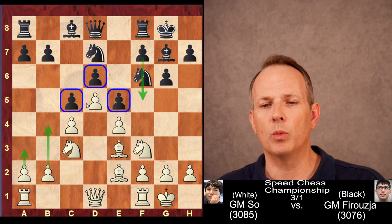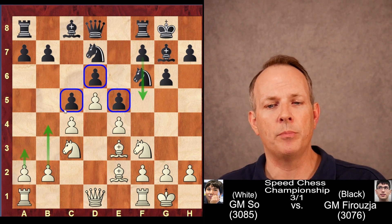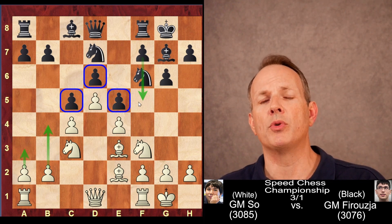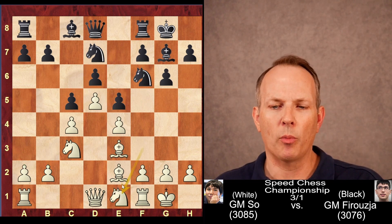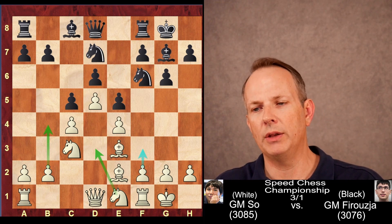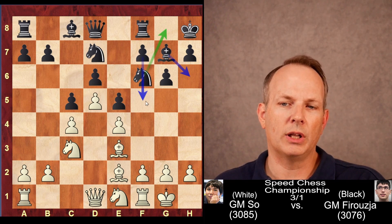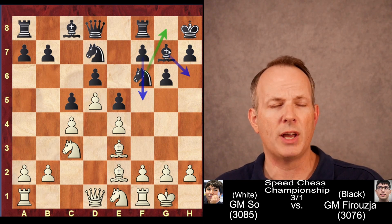Now we have a very clear, locked structure in the center, but that doesn't mean there's not going to be active pieces. White's main strategy here is to play A3 and B4 and attack the C5 pawn. Black's main strategy is to play F5 and break there. Firouzja sticks with the normal strategy, but Wesley So goes in a bit of a different direction — he plays Knight to E1. The Knight can go to D3 to support the B4 push and clears the way for F3 to support the E4 pawn. King to H8 is played by Firouzja.